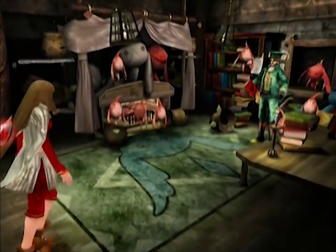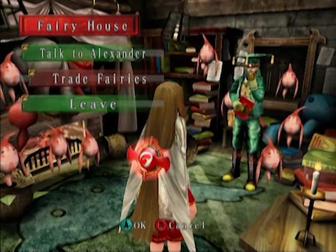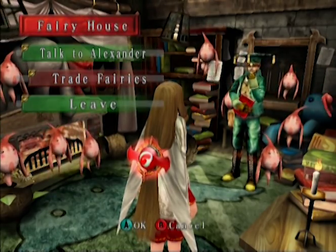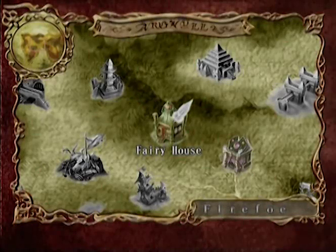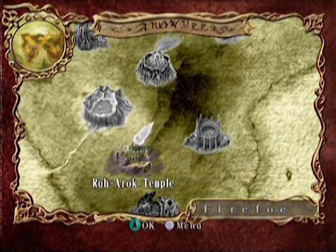We got a couple of fairies to turn into Alexander — we're so close to 100 but not quite there. We are, however, very close to the end of the adventure. I think we've only got one more stage to go through. It is a doozy though. So I'll see you folks next time when we head back to the temple, and then finally, to the last level of the game.